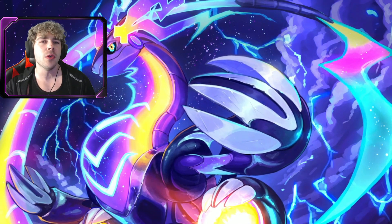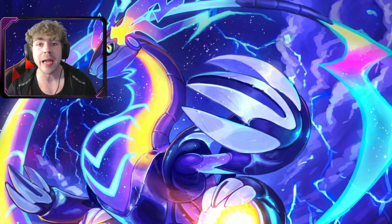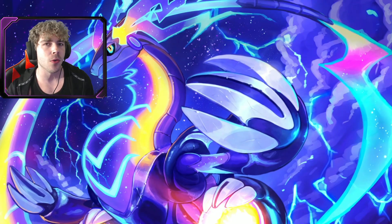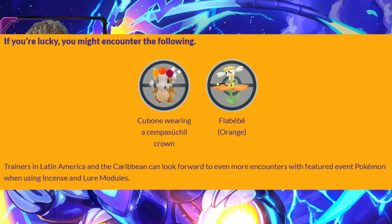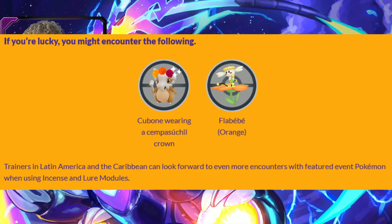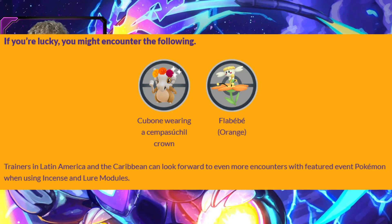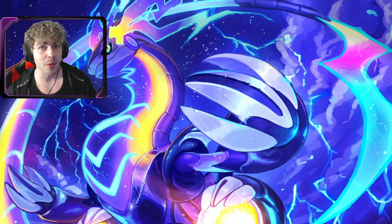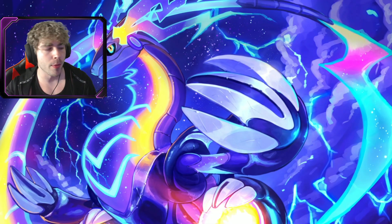Method number two is incense. There are featured incense spawns for this event, and incense will be lasting for 90 minutes too. Cubone is one of the featured incense spawns, so you guys could of course get the shiny off of your incense. And the same thing applies — if you're in Latin America or the Caribbean, you could earn more encounters with these event featured Pokemon.